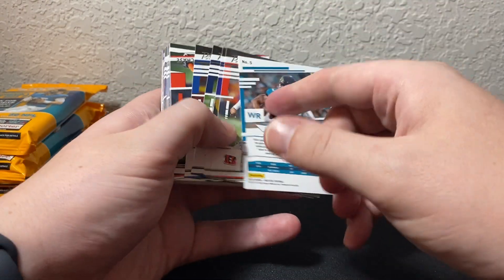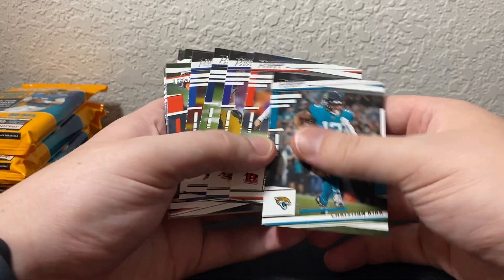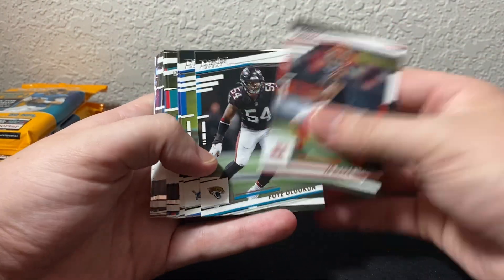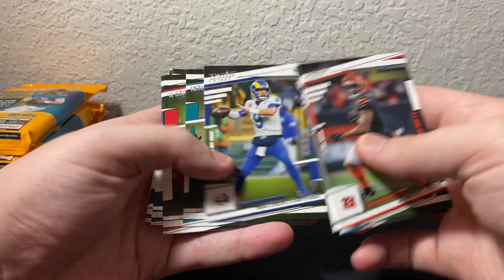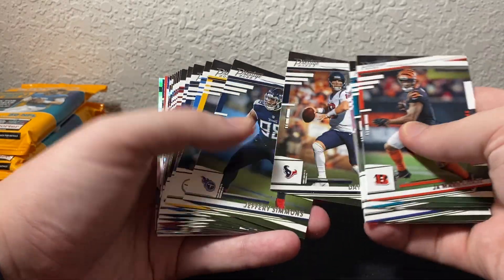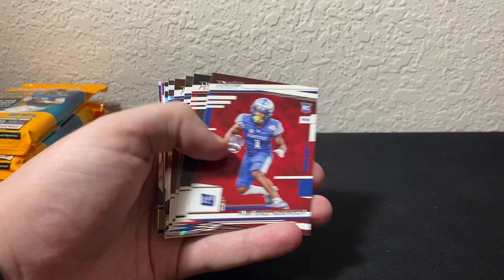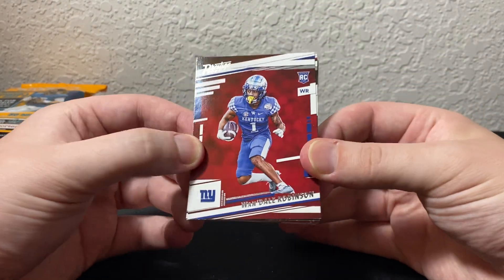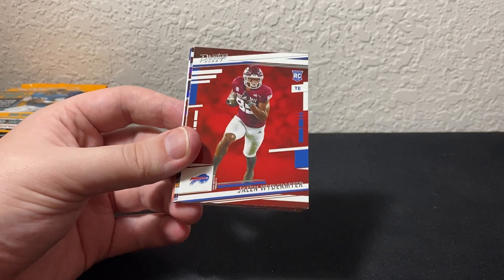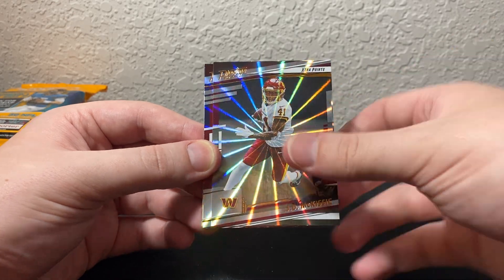We're going to have a bunch of veterans on the front. Here we got Christian Kirk — that's the design, it's not really anything crazy. Going through vets pretty quickly: Matt Stafford, Mike Gesicki, Patrick Mahomes, Mac Jones second year, Davis Mills second year. Here's some rookies: Wandale Robinson — I actually have his rookie Origins auto. We got Rashad White, Jakari Robertson, Jalen Weidemeyer. And here's the sunburst — we get a JD McKissick, so not what we're looking for.